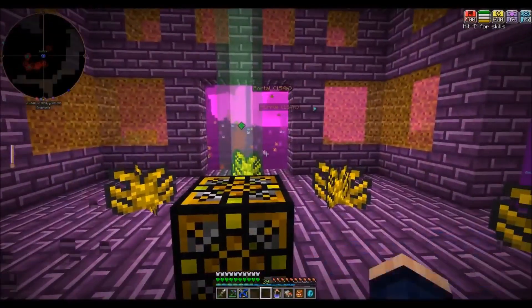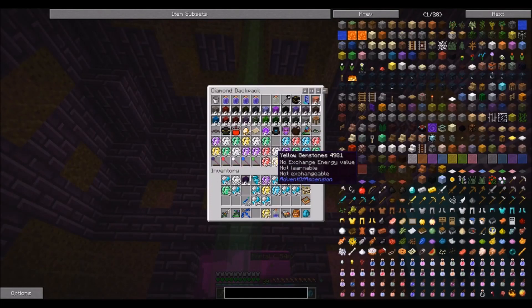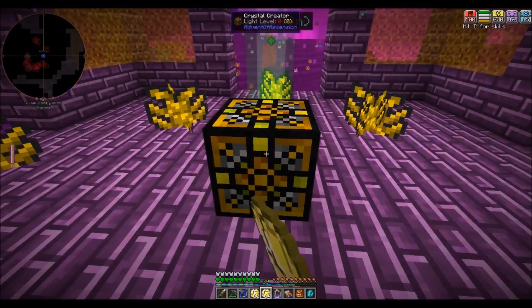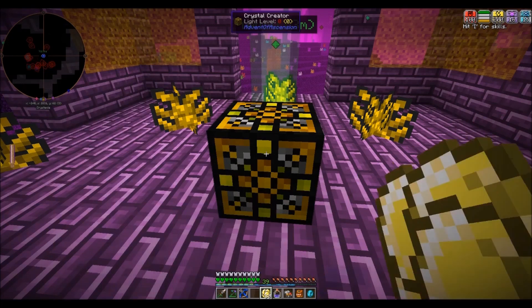Okay, so we got the yellow outpost. Let's go ahead and grab all of our yellow gemstones. You just right-click on it, and you see the number going down. The sound is kind of pleasant, but we are going to get all of the gemstones gathered up, either through mob hunting or mining.